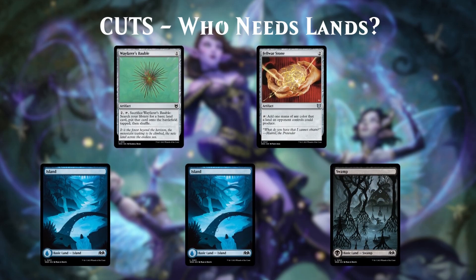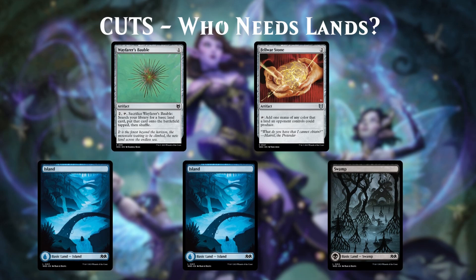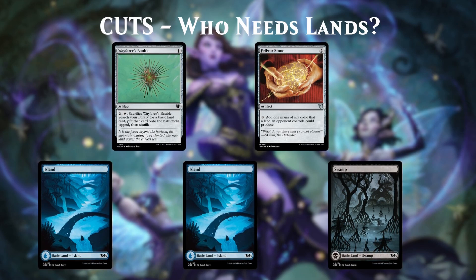The final group of cuts is just the unneeded lands and ramp. We have two Islands and one Swamp coming out, as well as Wayfarer's Bauble and Fellwar Stone, which is really an odd include in this deck in the first place.